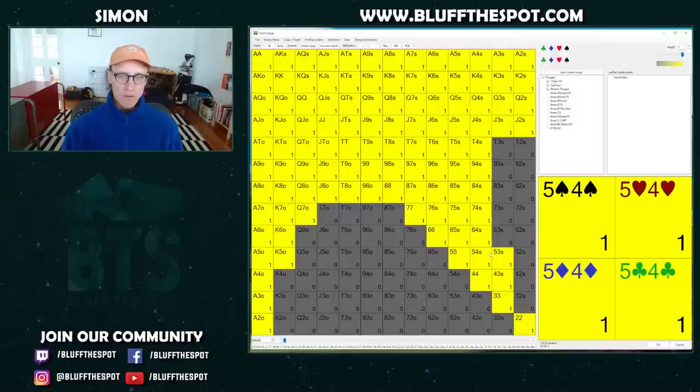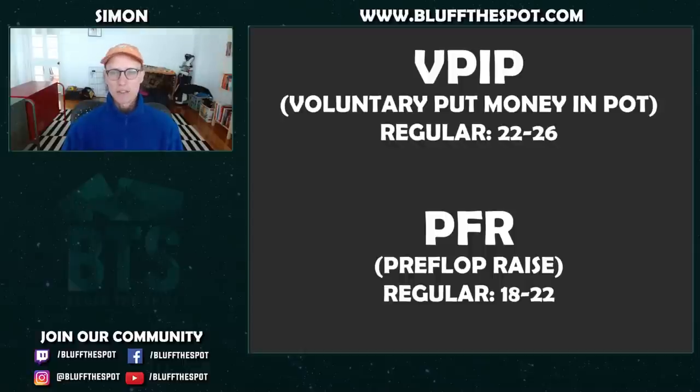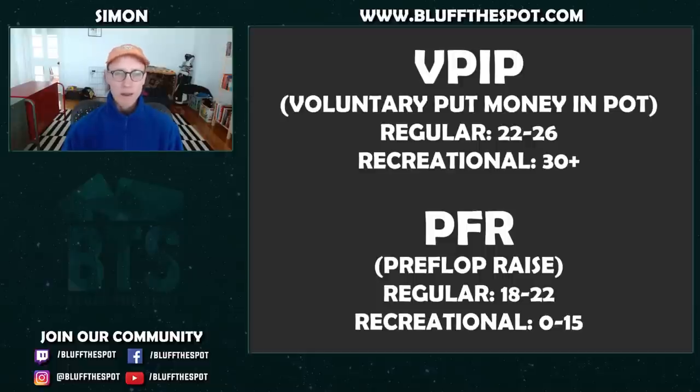You might be asking: how do I know if a fish is in the blinds? The biggest thing, particularly for those playing on reg tables, is to look at two stats: the VPIP and the PFR. VPIP means how often they voluntarily put money in the pot; PFR is how often they raise. Strong regulars have a small gap — opening around 22–26% and raising 18–22% of the time. Recreational players typically have a VPIP over 30, 35, or 40, with big losers playing 80–90% of hands, and a PFR of around zero to 15, since they're mostly limping and calling.